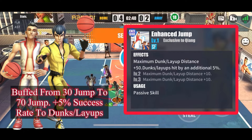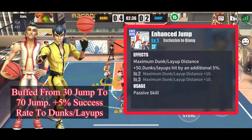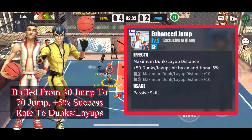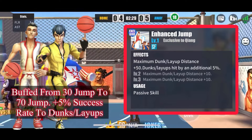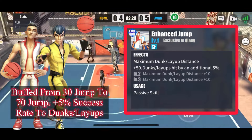You also get five percent extra success rate on your layups and dunks. So if you were using jump gear or jump assist characters on your Kiang or Ben, there's basically no point in doing that anymore, because they're more than making up for it by giving you an additional 40 jump, which is a lot more than you could get from gear and assist characters added together.